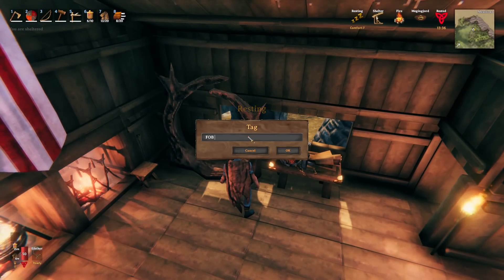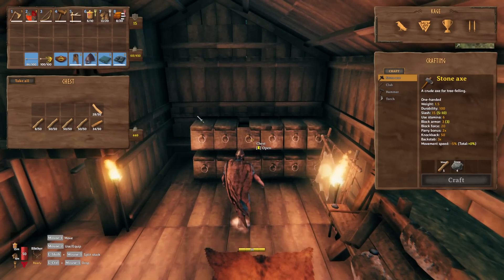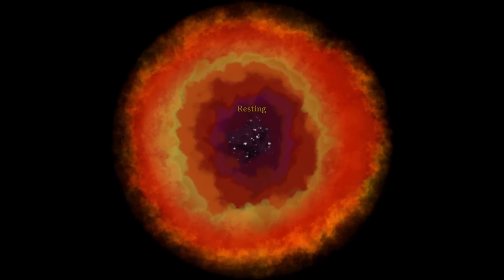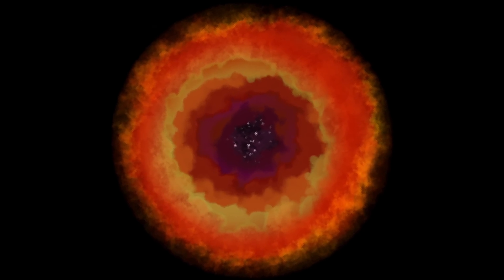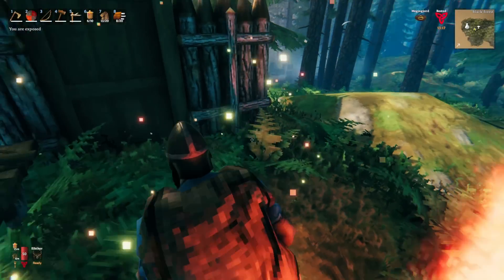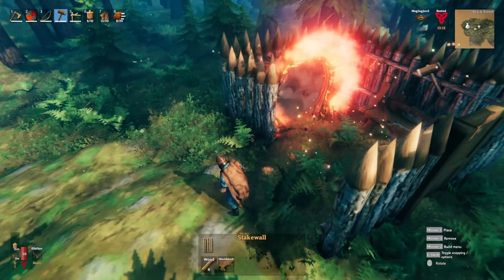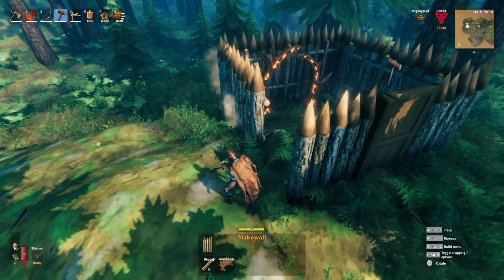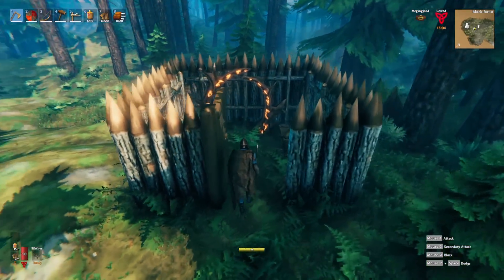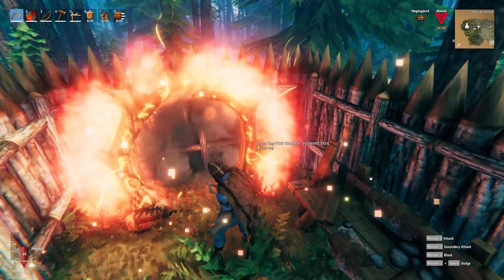The reason I'm going back out there is I need to finish the FOB Trader outpost — it's not quite done yet. I have every wall up but one, so we're going to put up one more wall and then consider the FOB Trader base good to go. I'll probably come back with a hoe to flatten the ground, but that's not of utmost concern right now.